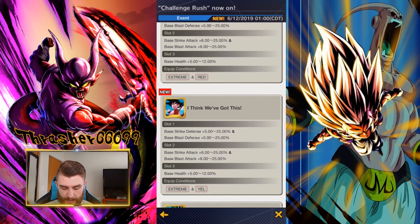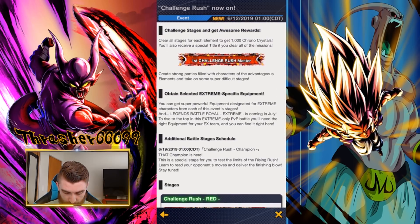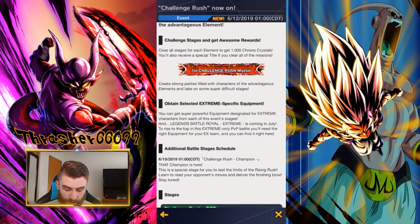There's one new equipment item — it's the extreme plus yellow. If you have an extreme yellow character, they can use this. They're all the same: 25% to strike and blast defense, 25% to strike and blast attack, and then up to 12% to health. These make all of your extreme characters absolutely amazing. You need to be farming these to get great rolls because Legends Battle Royal Extreme is coming in July — extreme only units. So make sure that whatever extreme characters you have, you build out a very powerful extreme team with the right equipment and Z-abilities.